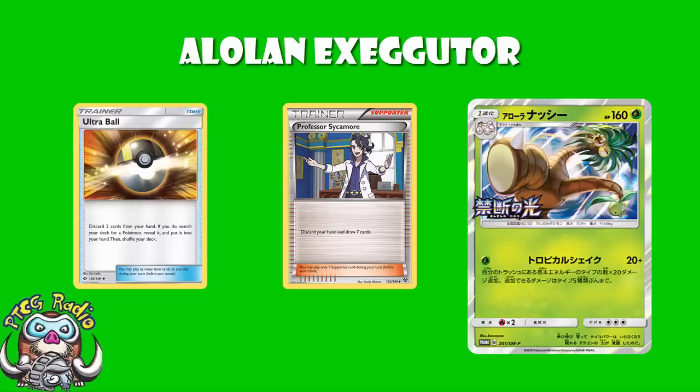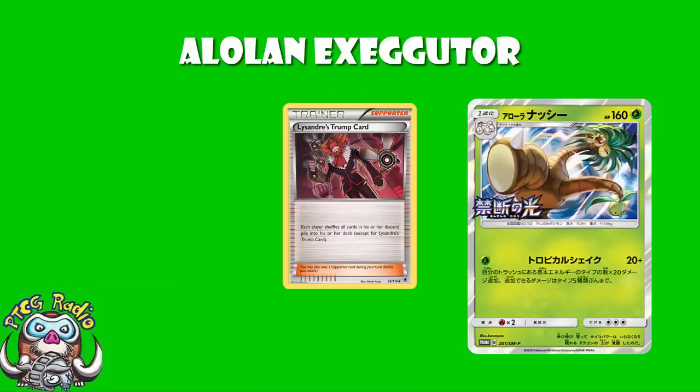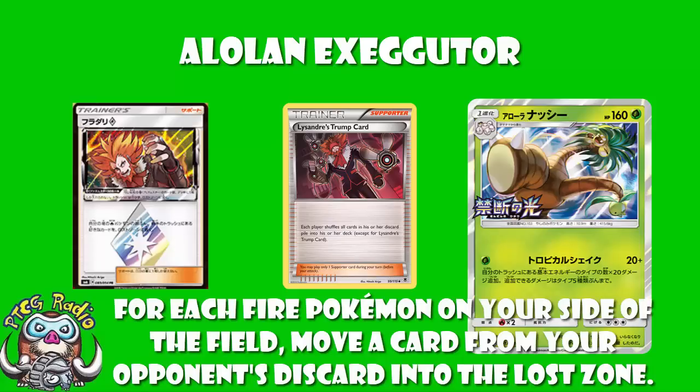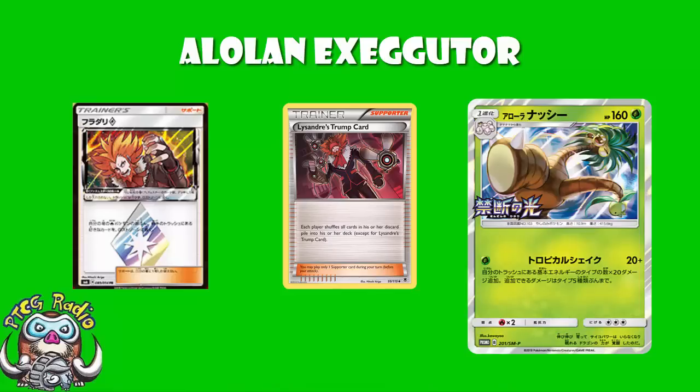Now, obviously Lysandre's Trump Card would have got them out of the discard, but that's been banned. Although I should mention the new Lysandre Prism Star — I did a video about that, I'll pop a link in the description — this actually allows you to count the number of Fire Pokémon you've got on the field, and for every Fire-type Pokémon you have on the field, you can take one card from your opponent's discard and put it into their Lost Zone, from which they cannot recover it. So Lysandre could be pretty devastating for an Alolan Exeggutor, because it would mean you could take a lot of these one or two-off energies and put them in the Lost Zone, really hurting the damage output. But that's only for Fire Pokémon, and it's a once-per-deck card that goes into the Lost Zone when used. So it's annoying, but it's not the biggest threat ever.